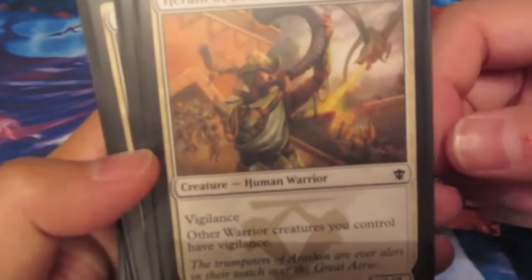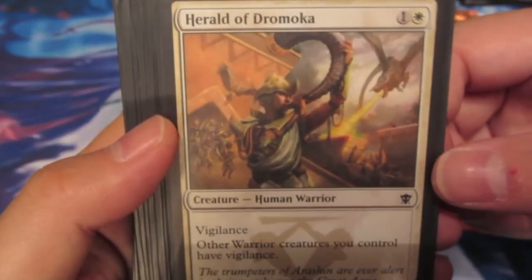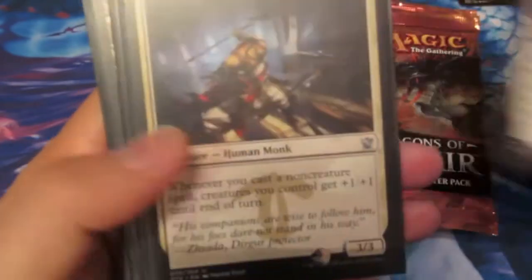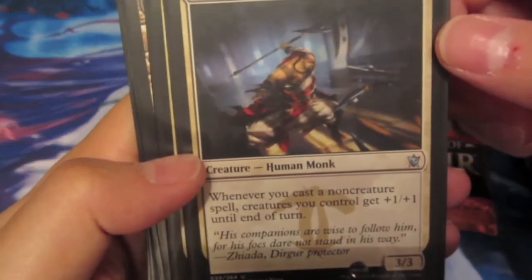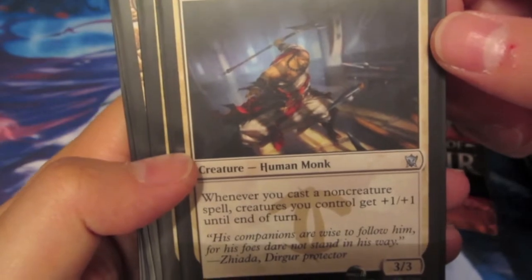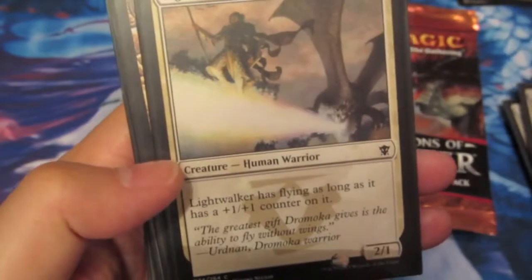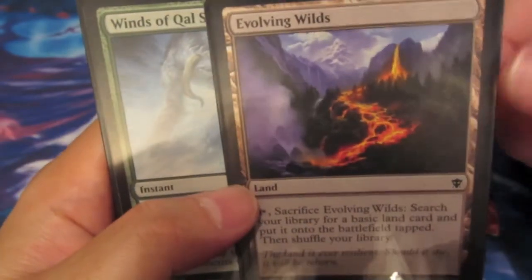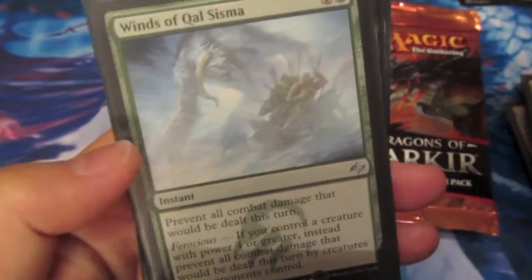He was really good because I had so many warrior creatures. The Herald of Dromoka for 2 mana - he's a 2/2 with Vigilance, and other warrior creatures I control gain Vigilance. He was just a life linker, nothing special. I also had a Monk that gives creatures I control plus 1/plus 1 whenever I cast a non-creature spell, but since I didn't have too many non-creature spells, he wasn't much. And Evolving Wilds, which lets you search for a basic land, though it comes in tapped.